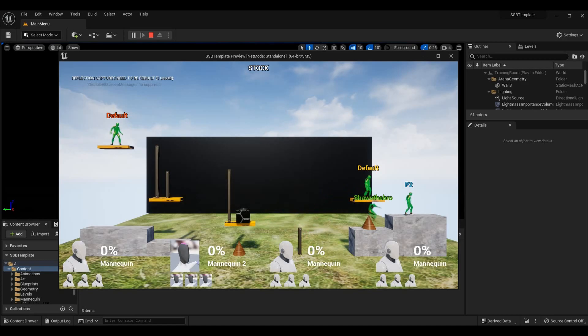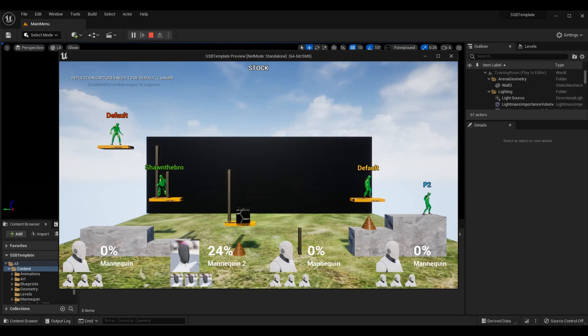If you want to get caught up in the series before watching this episode, you can check out everything we've done — how we created our attacks, hit boxes, damage system, lives, and different game modes. I'll link the playlist in the top right corner. Alternatively, if you just care about the fast fall system, I'll link the episode where we first went over advanced movement and jump mechanics, because we are building off of that system today.